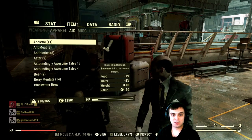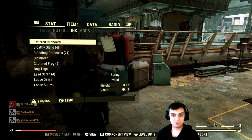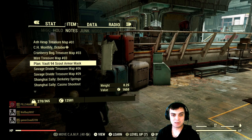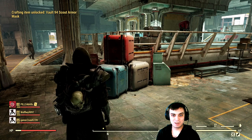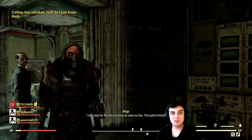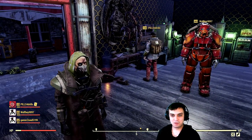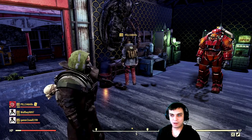Afterwards, once you get the plan, you navigate to the notes section and learn the Scout Mask. Done and done. Now we need to go and craft it. Alright, so once you get the plans, basically what you need to do is navigate to your workbench.